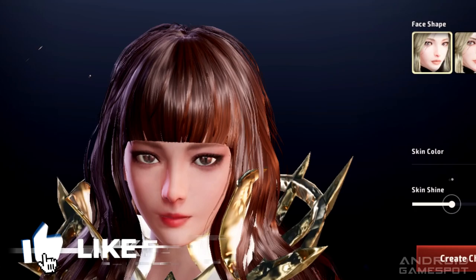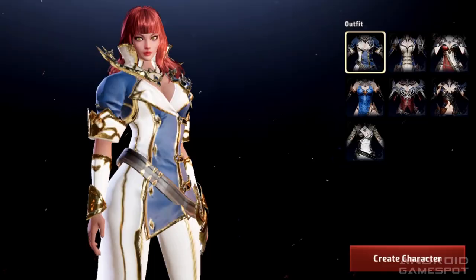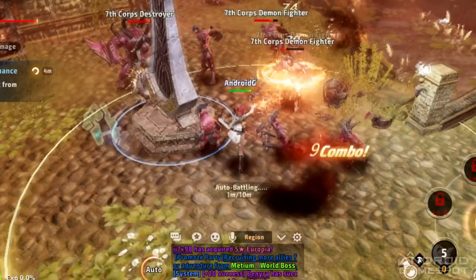The most in-depth customization in A3 has to do with the facial features. You can tweak and adjust the eyebrows, nose, or chin to your liking, while the hairstyles are limited with 6 options and all the colors you can think of. Finally, you pick one from 7 outfits available and you're ready to roll. It's worth mentioning that A3 is heavy on the autoplay features.